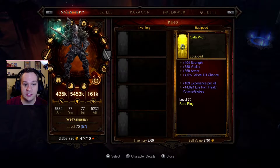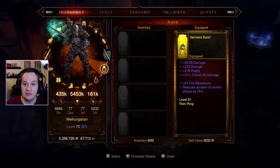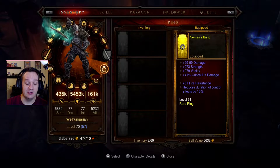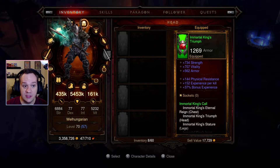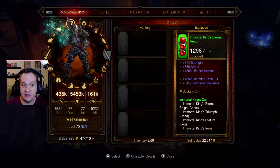I'm still missing the weapons, the rings, the legendary gems, all of that stuff. So we're going to document the journey here. Look at this — level 61 still. There's a lot of farming to do, but the main core: Braces of the First Men is part of it, Fury of the Ancients is part of it, and of course all of the set pieces.